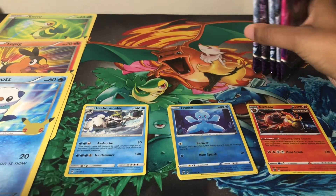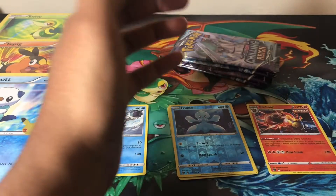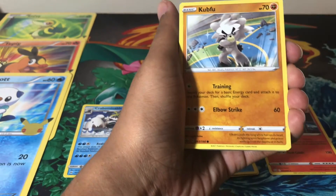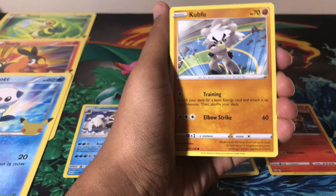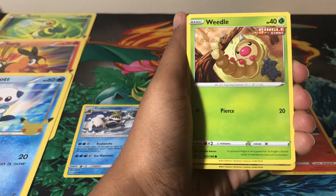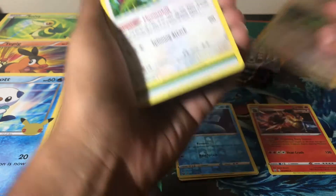Alright, so we have five packs to open and I'm very excited. This is the only Chilling Reign I've been opening — whatever you see on the channel is all I've been opening. I haven't been opening anything off camera. Because Pokémon cards are so scarce right now, from this pack we got a Weedle, a reverse holo Kecleon — I don't think I pulled that last time — and a regular Kecleon.